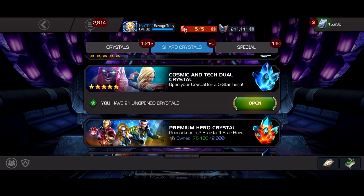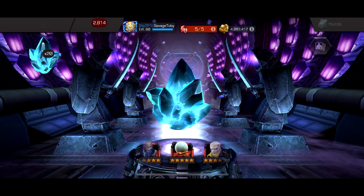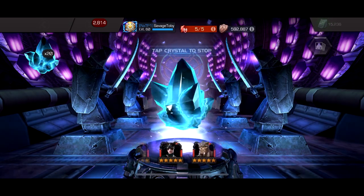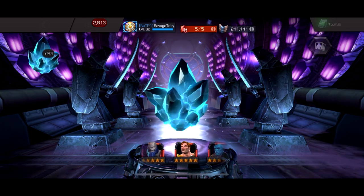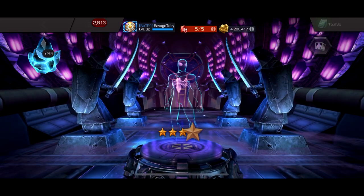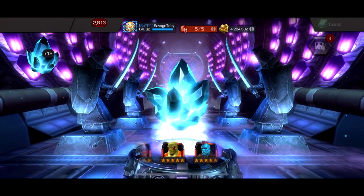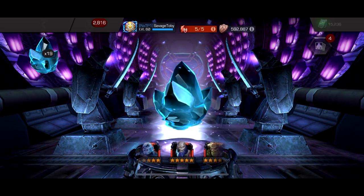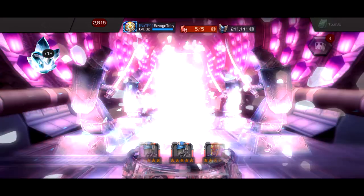Now we go to the dual crystals. We'll start with cosmic - I'm probably just gonna spin 11 and then pop 10. I want Guardian, but Warlock and Guillotine 2099 would be two big pulls. If I get Guillotine 2099 or Warlock I would just pop the rest. There are only two I really care about. I need like 21 dupes to have 12 six-stars, and considering how many I have we should easily get 20 dupes. We got Civil Warrior.